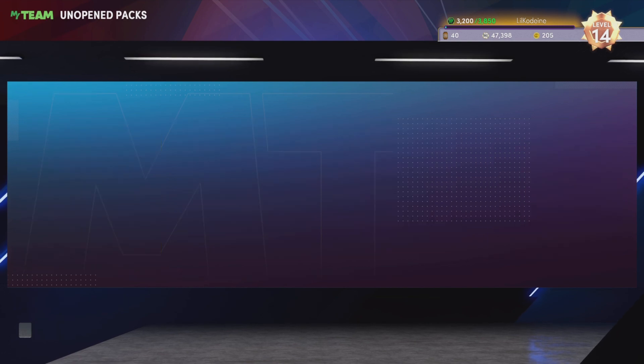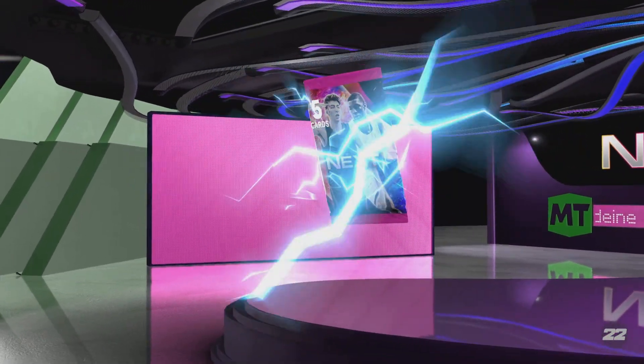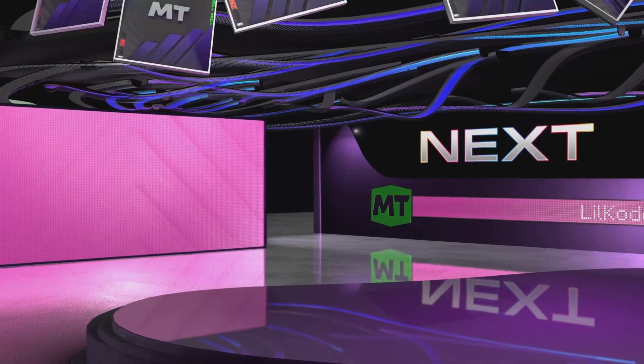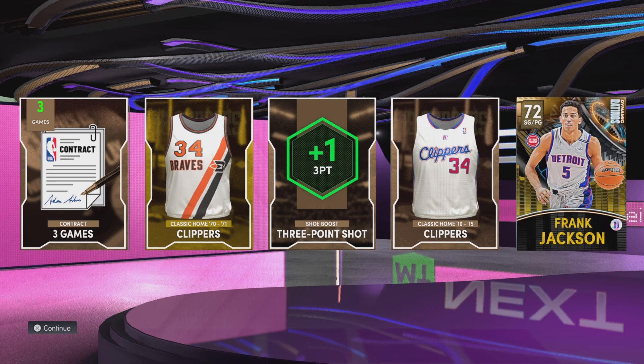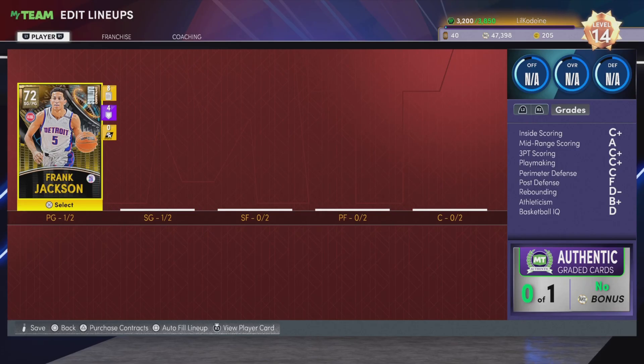The last video I did was the next pack, so that's the first pack we open. If you don't know the rules: whatever player we get, they go in the lineup no matter what overall they are. If we get two cards, we have to use both players. For example, we just got 72 overall Frank Jackson — that is the first player added to our team that is supposed to go 82-0. What a great addition!